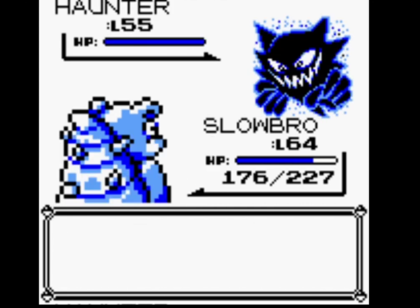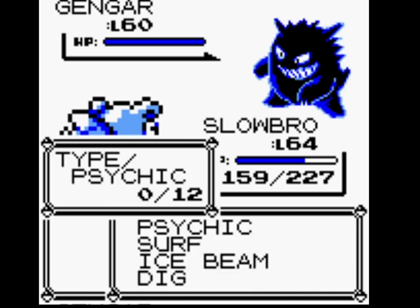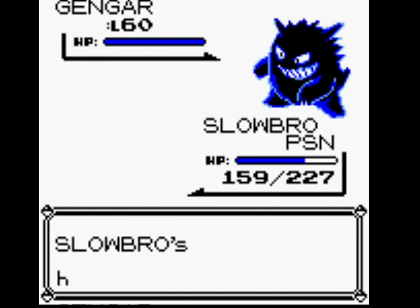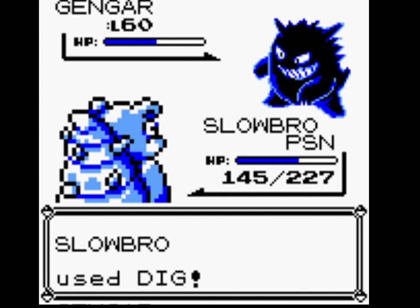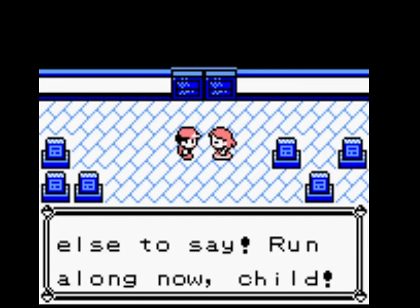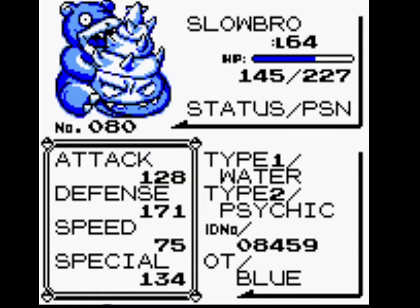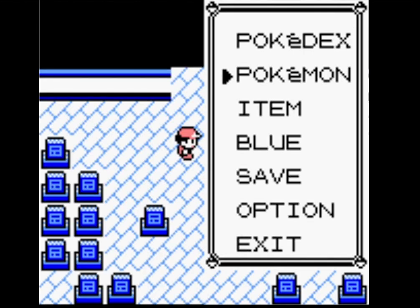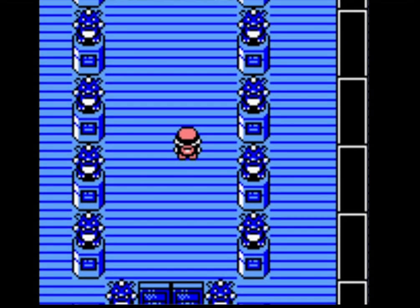One shot on Golbat — Dig. Dream Eater — that's actually not too bad, because that means it can't put me to sleep. Dig should one shot — yes. What level are we? 64. That attack is nothing massive, but it's not bad. That speed stat though — at level 64 to have 75 speed, that is terrible.